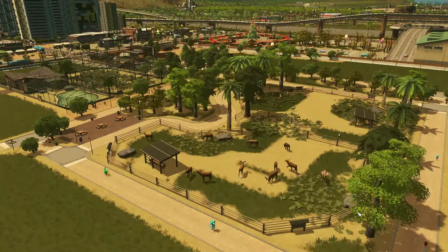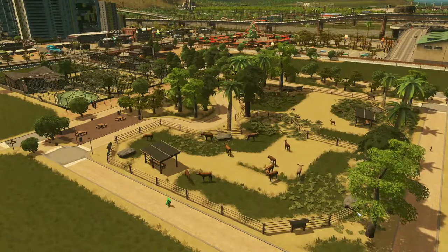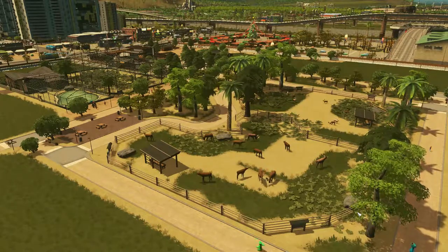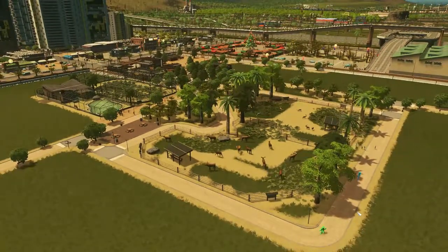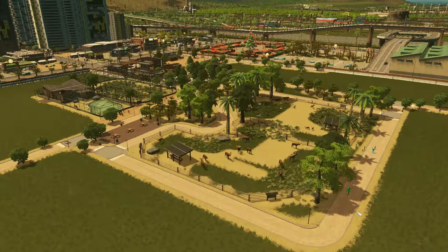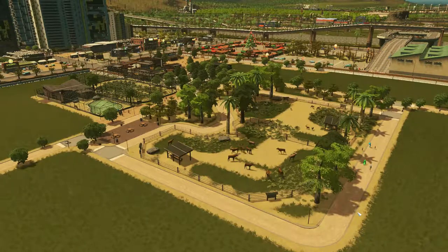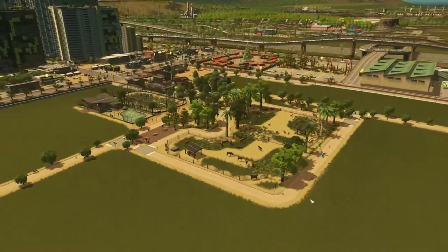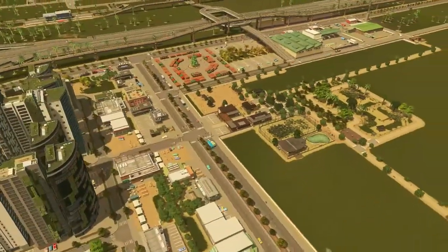Welcome everybody to another episode of City Skylines Unmodded with me Iflux, and today it's zoo time. Let's unleash the animal within us and make this a five-star zoo! I don't know why I said that because it doesn't make any sense — why would unleashing the animal help with building a zoo? We should unleash the city planner animal. Anyway, I just called animals city planners — I'm sure no one watching will be offended.